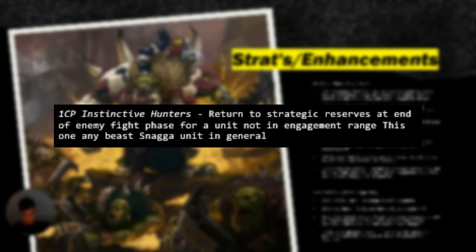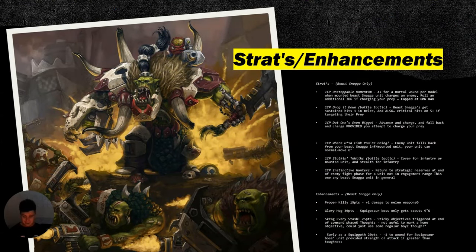Instinctive Hunters is a run reducer, and this is awesome. If you're in the right matchup, you can take fixed secondaries with these guys — having Bring It Down, they're going to do that very well. But also, the ability to get behind enemy lines is very good because you can continuously jump back up, use strategic reserves, rapid egress back in, get behind enemy lines, and then pretty much stay there with a pre-tanking unit. There's a Squighog unit to go in, attack the enemy's home objective, prey the unit with a home objective, get a full hit charge re-roll — this is going to see a lot of competitive play, along with Drag It Down.